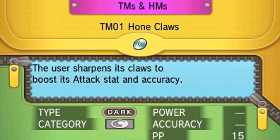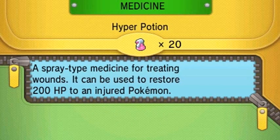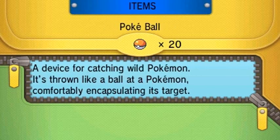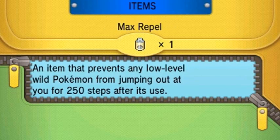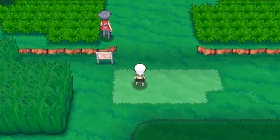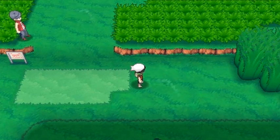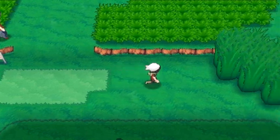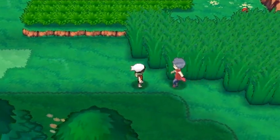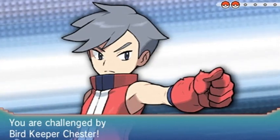There are a lot of trainers right here and I'm going to go section by section. I'm actually going to use a Repel because I do not like getting attacked by wild Pokemon. We're going to try to evolve Pokemon here and there. There are a lot of bird trainers in this area.